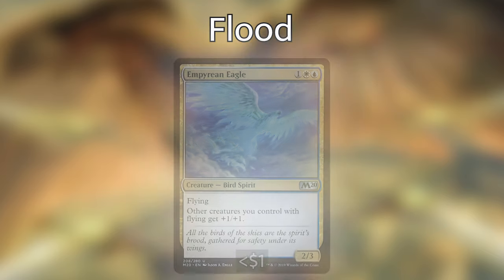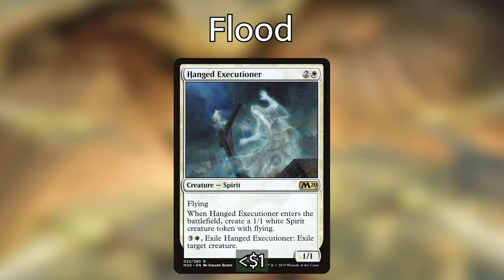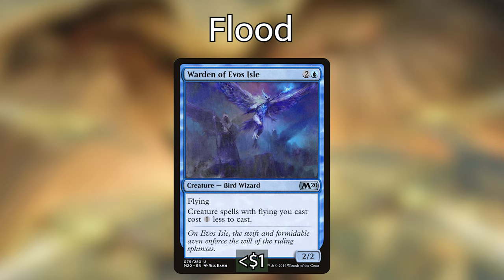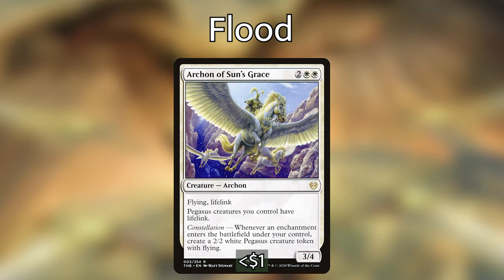Empyrean Angel is one white blue for a 2/3 flyer — other creatures you control with flying get +1/+1. Hanged Executioner is two and a white for a 1/1 flyer that creates a 1/1 white spirit token with flying when it enters, and for three and a white you can exile it to exile a target creature. Twilight Drover is two and a white — a 1/1 spirit that gains +1/+1 counters whenever a creature token leaves, then you can remove a counter to create two 1/1 white spirit tokens with flying. Warden of Evos Isle is two and a blue for a 2/2 with flying — creature spells with flying you cast cost one less.